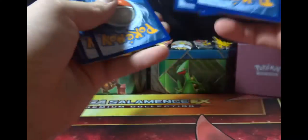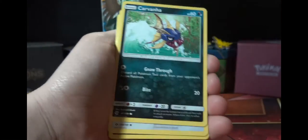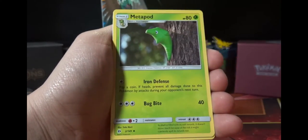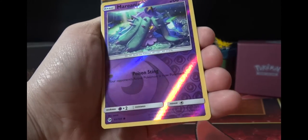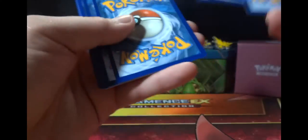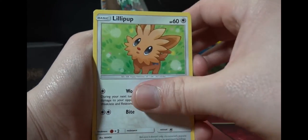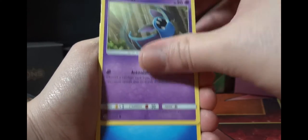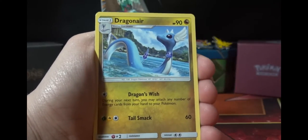Okay, first pack: Tapu Koko, Carvanha, Pikipek, Sandile, Snubbull, Darkness Energy, Granbull, Metapod, Lillie reverse, Mareanie, and a Bewear for the rare. Good stuff. I am in love with this set — there's just so much to like. It's an awesome set with so many secret rares. Some people said that was a negative thing, but for me, sure it takes a little more time to complete the set, but I'm just pumped.